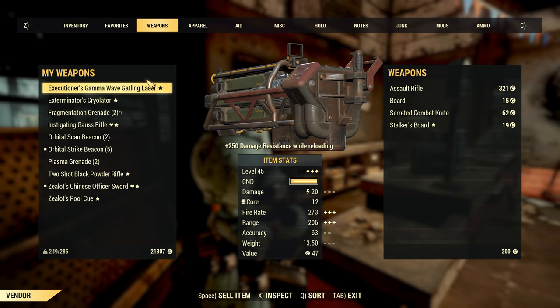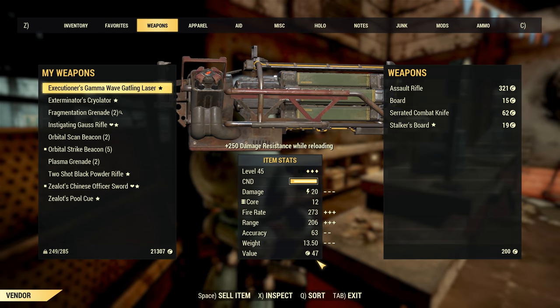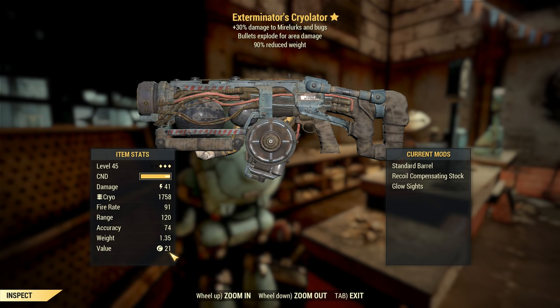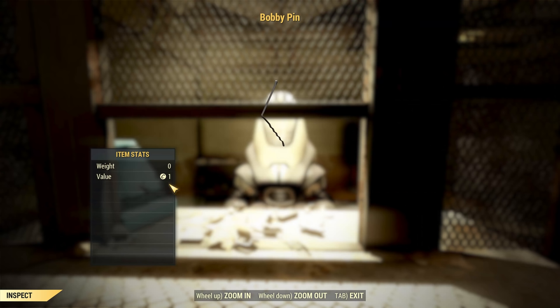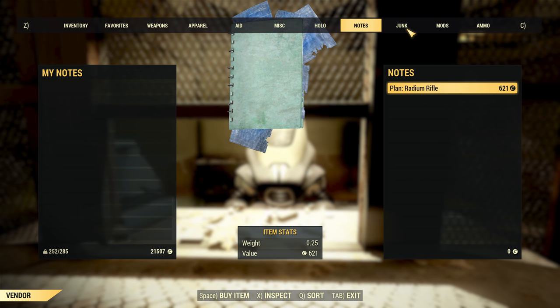Item values are all over the place, most specifically with weapons and armour. I just checked a few sale prices for items on my current character. My explosive cryolator is only worth 21 caps, my 3-star gatling laser is worth 47 caps, and a 3-star pull queue sells for a single cap — making it literally equivalent to a bobby pin. There's a clear disparity in pricing here, as these weapons should be worth a decent chunk, not chump change.